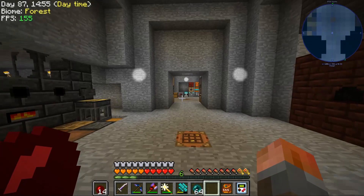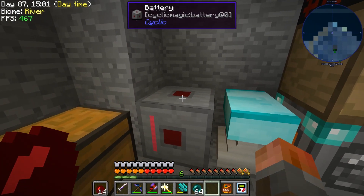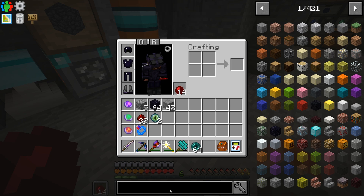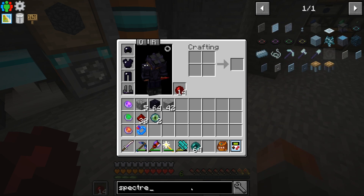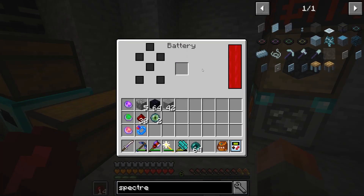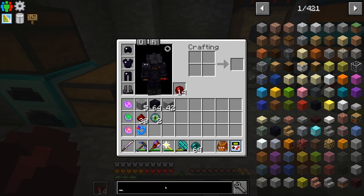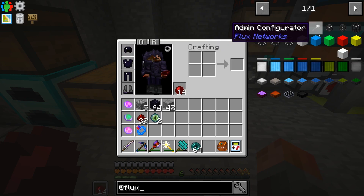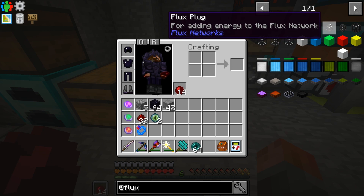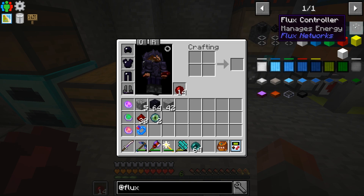I'm just going to solve wireless power to get started with. Underneath here and at the back, I've put two of those little spectre coils, and they are adding power to our battery. However, we can make it wireless because there's another mod in here called Flux. So there's a Flux plug for adding energy to the Flux network, and a Flux point for removing energy from the Flux network, and then a Flux controller.